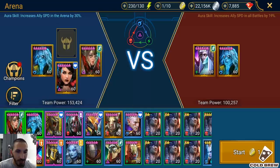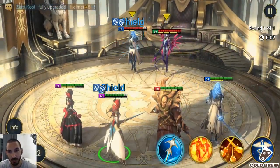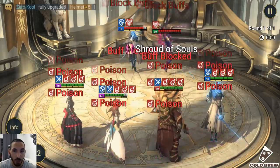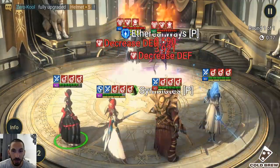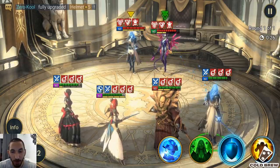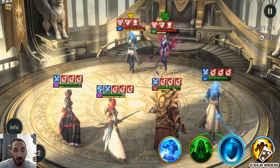Let's do a few arena fights and see how strong Moss Beard is in this team and how much benefit he gives Rotos. This first fight is an easy one — just Rotos and Duchess on the enemy side. Moss Beard is going to help us nuke the Duchess. She tried to make her move but didn't apply any buffs because of the block buffs debuff — and now Rotos goes in with A3.